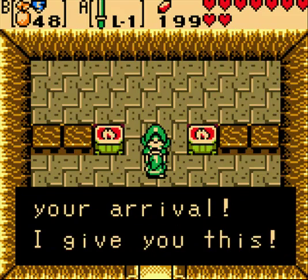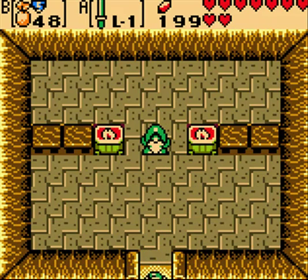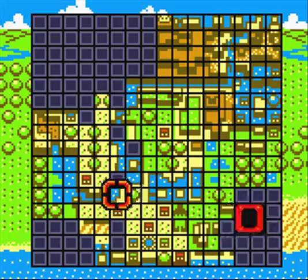Keeper of the Essences, I have awaited your arrival. I give you this. And we got the round jewel, and this is the last jewel that we will need. I skipped ahead just to spare you the trouble. This is where the last jewel is.